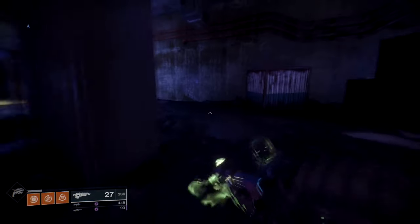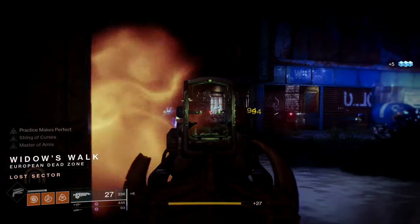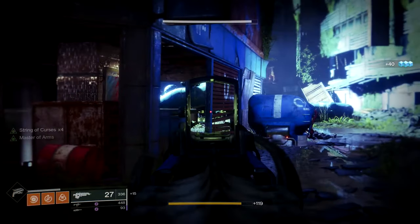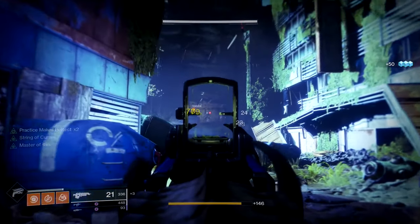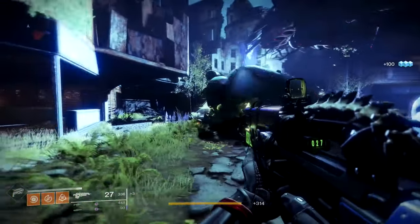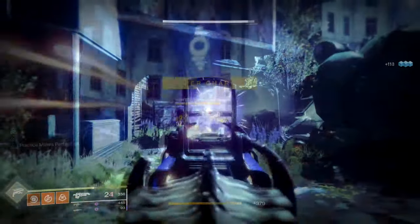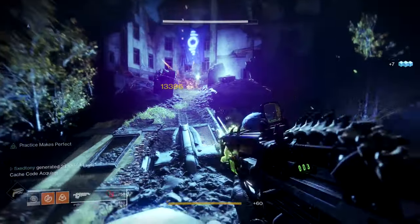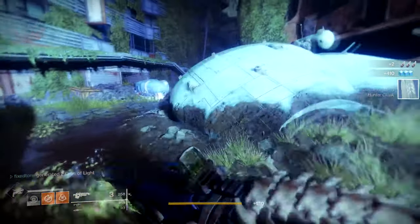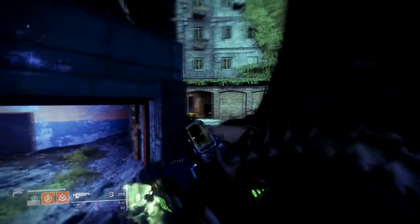For PvE builds, you could run Gunslinger bottom tree with Celestial Nighthawk and Bad Juju. Bottom tree solar for hunters has Practice Makes Perfect, which reduces your super cooldown on precision hits. Getting headshots with Bad Juju not only procs the super gain but also reloads your weapon and boosts damage. And when you use Golden Gun and get a kill, Celestial Nighthawk gives you 30% of your super back. I'd call this build Curse of the Nighthawk.